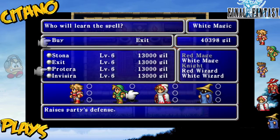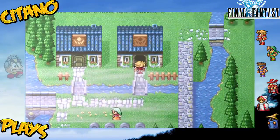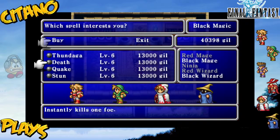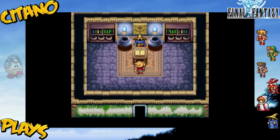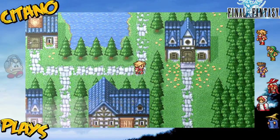I'll start off by buying Proterra. Of course I forgot - you can't even buy the spells when you're too low level. For the Black Mage we have Thundaga, Death, Quake, and Stun. I'll go with Thundaga for sure. And Quake - I'm not really sure if Quake does damage to your party as well, but I don't think it does. And either Stun or Death. I think I'll go with Stun, because most tougher enemies are probably immune to Death.